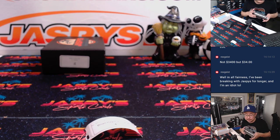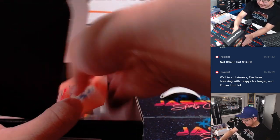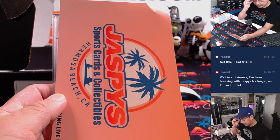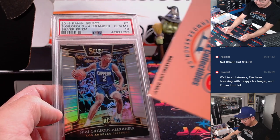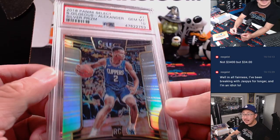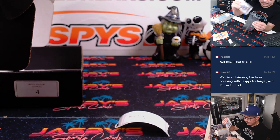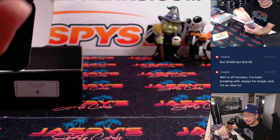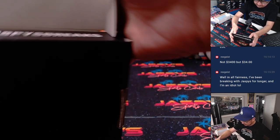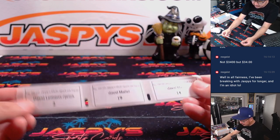Let's see what we got in number four. We got SGA — rookie SGA. Nice. From 2018 Select, Silver Prism, PSA 10. Clippers edition back then. There you go, Brian. Good time to get hoops too, with the hoop season coming up — starting in a couple days, believe it or not. Good time to see some of the secondary market grow with the basketball cards.